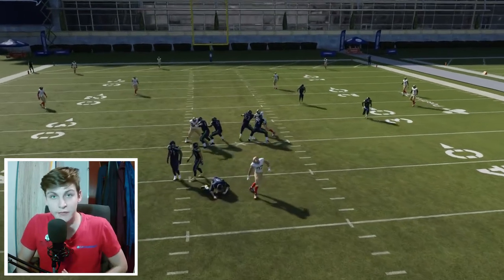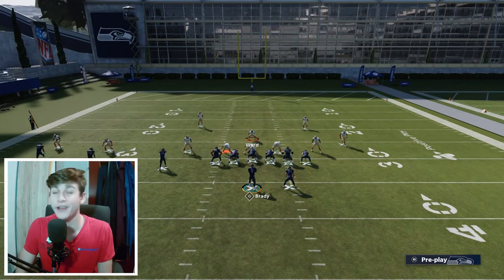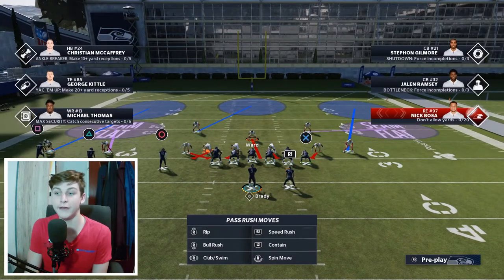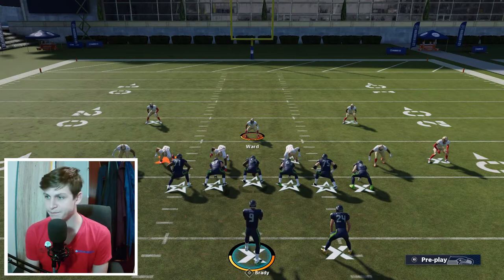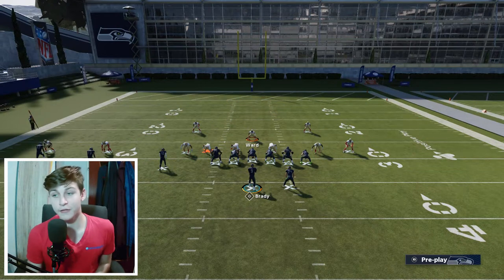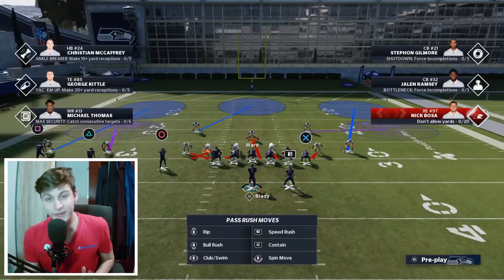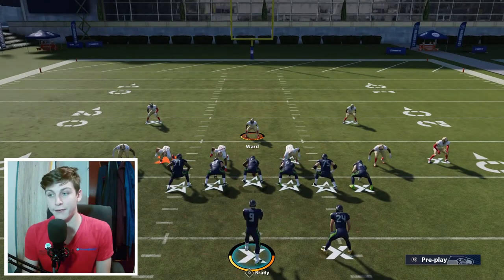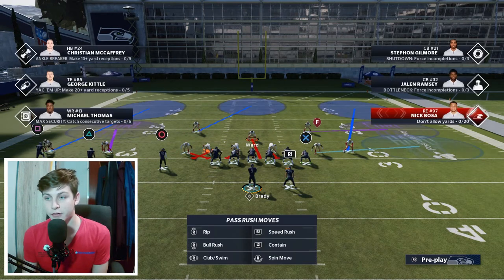One time it looked exactly the same and he had everyone open because I blitzed at the wrong time; the other time I played coverage and he had nowhere to go. This is where you have to be smart. It also comes in handy that you have safeties at linebacker, because they will actually play zones — linebackers are very bad in zone coverage, they won't animate fast enough to get out to their zones. So it's important you really have safeties there. Against trips end I'll shade over top, put this guy in a hard flat if I'm not blitzing, and if I am blitzing I shade underneath.